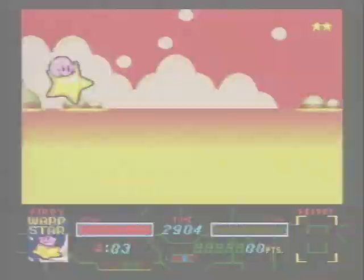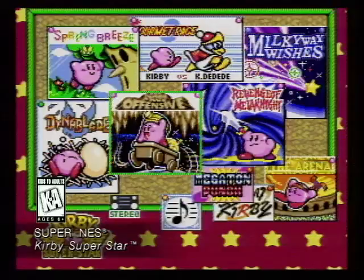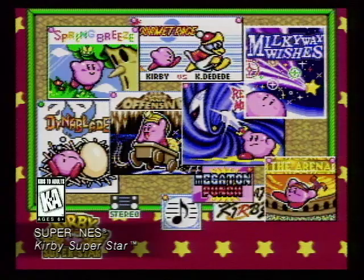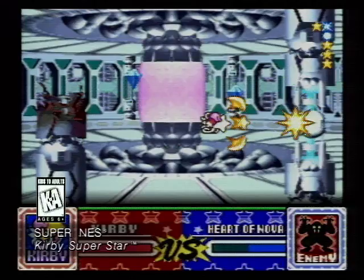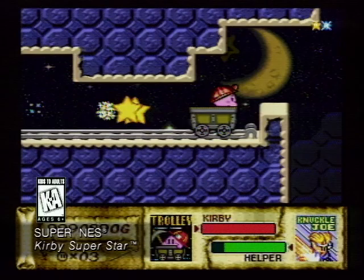It's Kirby's Super Star — Kirby's very first action-adventure game for the Super NES, with a total of nine different games plus a special bonus game, all stuffed into one action-packed 32-megabyte cartridge. This is an incredible value. Defeat enemies like Fatty Whale, Dinoblade, and Sir Kibble, who can acquire any of Kirby's 24 power-up features. Create special new helper characters. You might even earn your way to the top-secret arena.